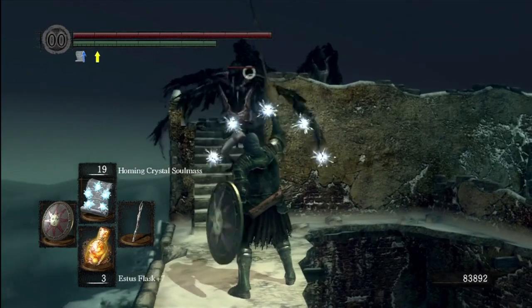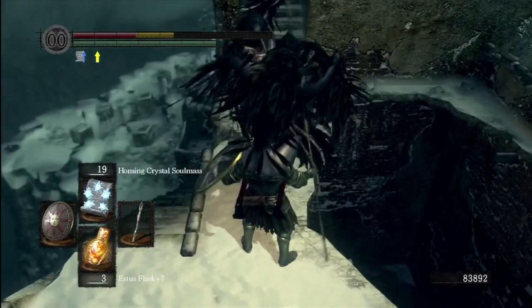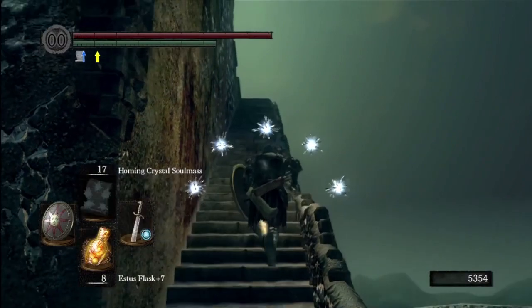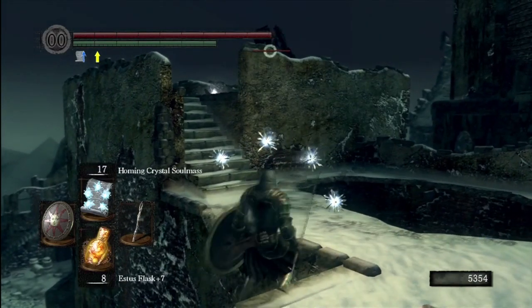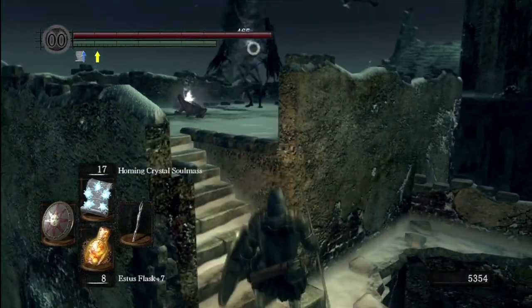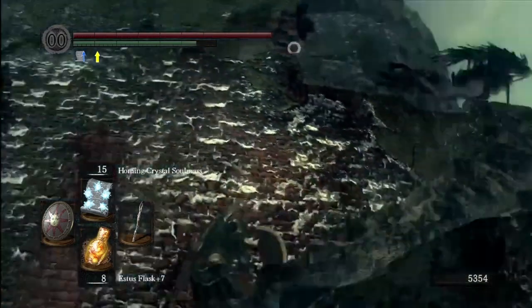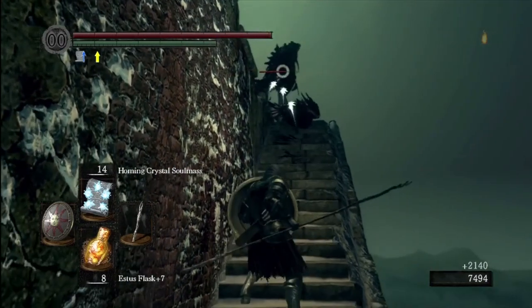This area can be a little frustrating with all these harpies. Use your Soul Mass if you have it, or try to keep your distance. If you're melee, try to lure them down to the stairwell. It's really just not a good idea to face them up here - there's too many things that can kill you. One wrong roll kills you, they can all jump on top of you, and you don't have enough room to move, so get to some safe ground.